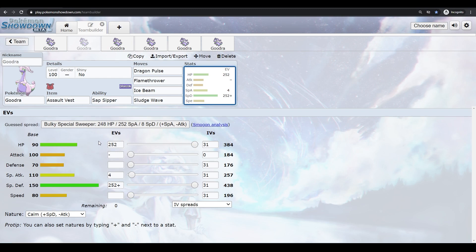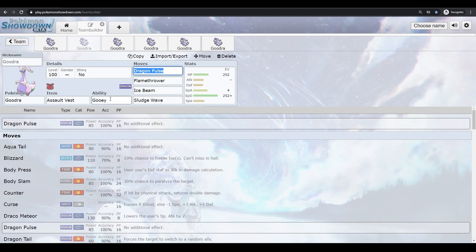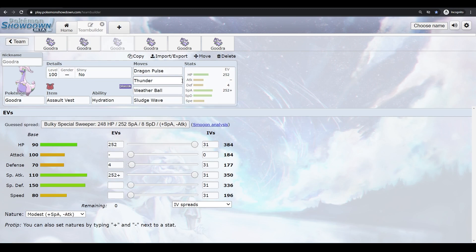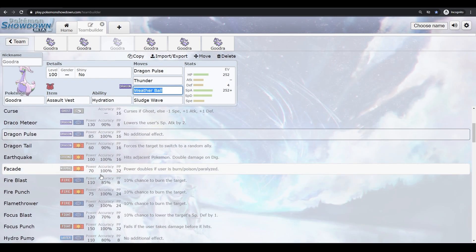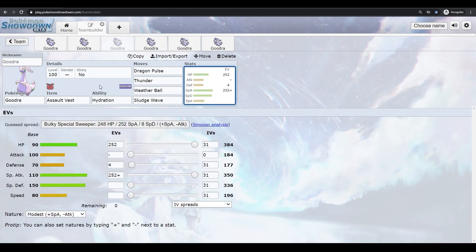The strategy is to come in and try to two or three shot your opponent while tanking those hits, especially if they're special. Goodra is your dedicated special wall. The ability for this set can honestly be either Sap Sipper or Gooey — Sap Sipper is here only for the Grass immunity; the +1 Attack doesn't really matter. If you want Goodra to be a full special wall, Gooey would be almost useless since most contact moves are physical. Goodra fits well on a rain team with moves like Thunder, Weather Ball, and Surf.